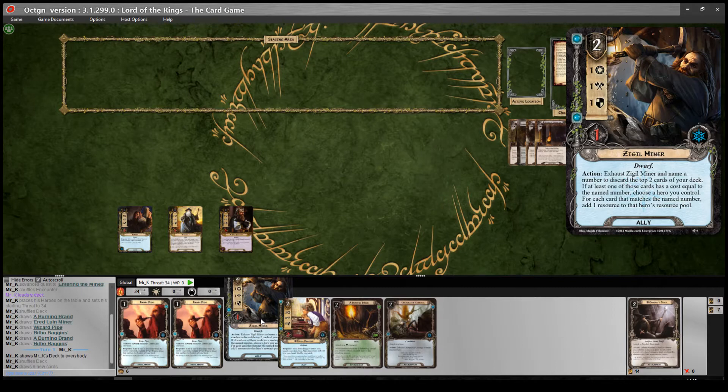If any of you know C-Stand's Everything Cost 2 deck which is on RingsDB, I really like that deck and it's a really fun deck to play. I think I took that deck through the Dream Chaser cycle and really enjoyed playing it. The idea is that you use Zidil Miner as your resource generating engine, and all of the cards — or as many as possible — in your deck have the same cost. Zidil Miner's ability is: Action! Exhaust Zidil Miner and name a number to discard the top two cards of your deck. If at least one of those cards has a cost equal to the named number, choose a hero you control. For each card that matches the named number, add one resource to that hero's resource pool.